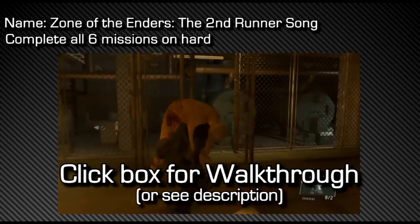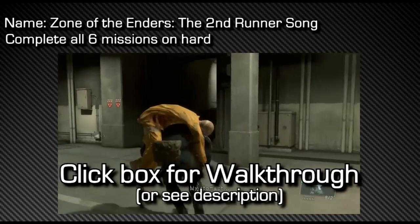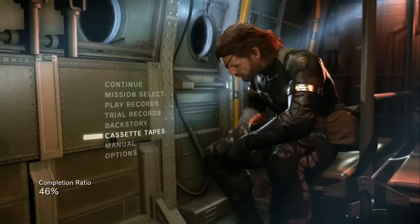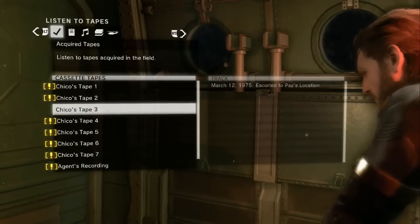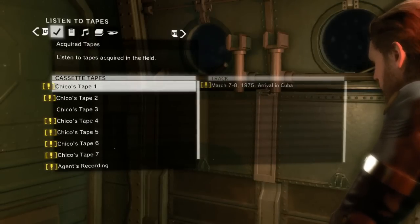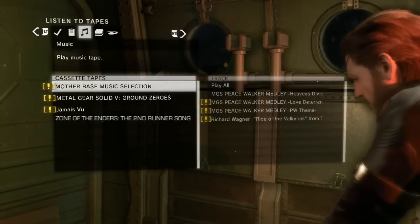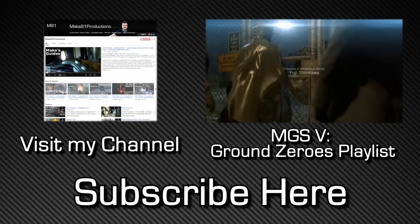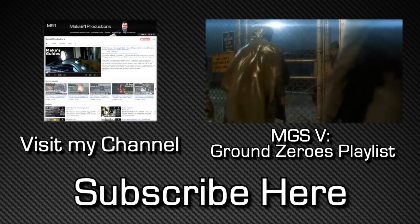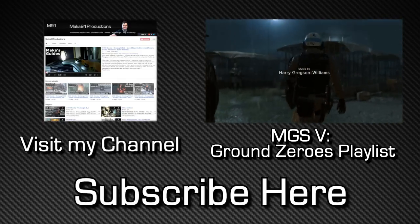For the last tape, complete all six missions on hard — any rank — and you will receive the Zone of the Enders cassette tape. Once done, your cassette tape screen should show Chico Tapes 1 through 7, agent recordings, and the other classified mission tapes. Complete the game on hard and the achievement should unlock. This video took me a long time to put together, so it would mean a lot if you comment, like, or think about subscribing if you find my videos useful. Hopefully I'll see you in my next videos — peace.